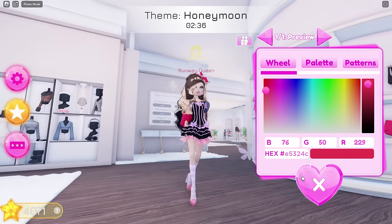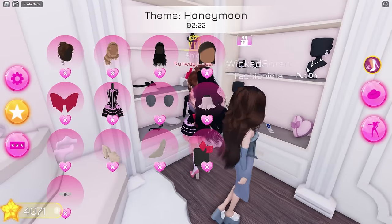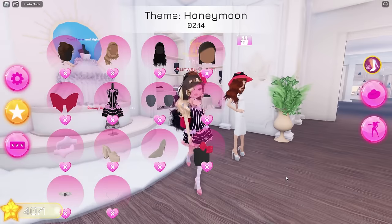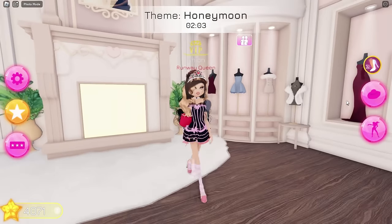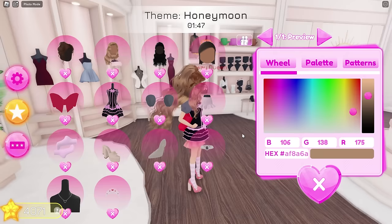Maybe I should wear this bow? Necklaces. I'll change this one. Since it's Hime we should wear a tiara — yes, that's perfect. I'll start coloring the hair now. I usually use the wheel and copy the hex code to the other hairs. Okay, this looks good.